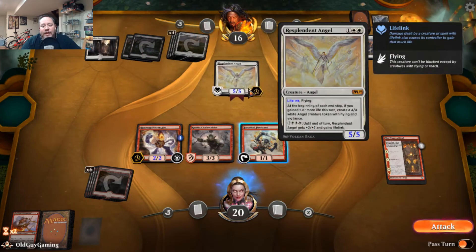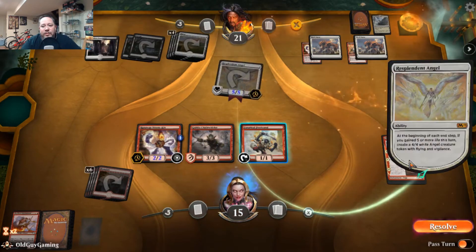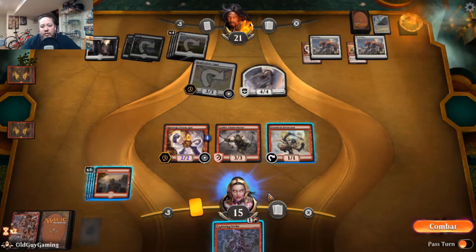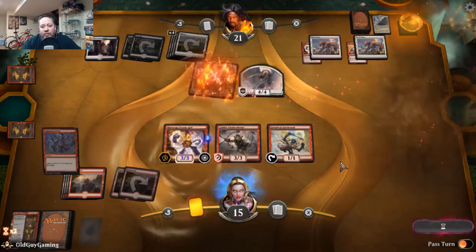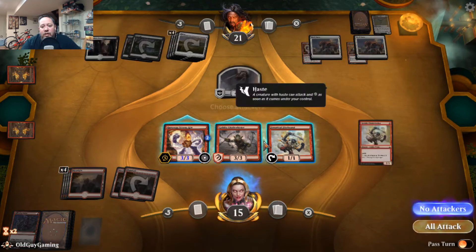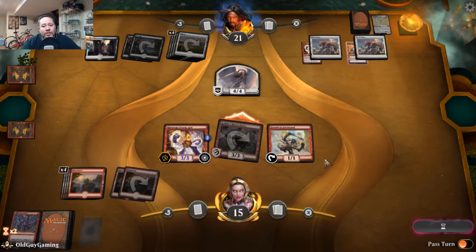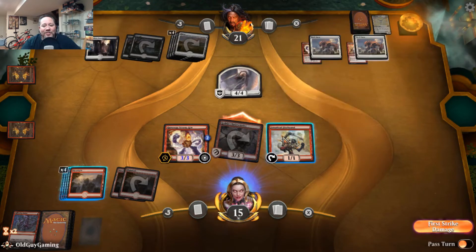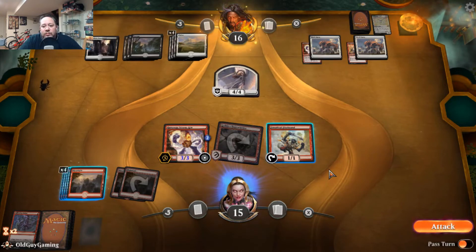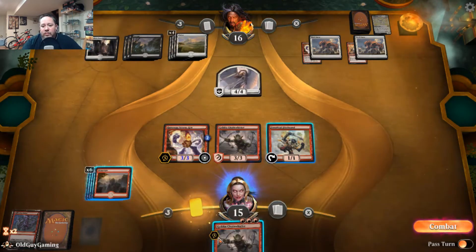That takes it up to five — gains lifelink, that's the problem with that. I need a good old Lightning Bolt. This increases damage from a white source — that's the concern. So no, you cannot have that anymore. I'm going to attack — you see where I'm going? First strike damage and then punch in the face. I should have attacked with both to make sure I got damage through. Another Chain Whirler!